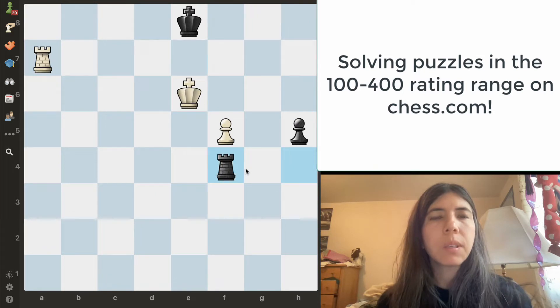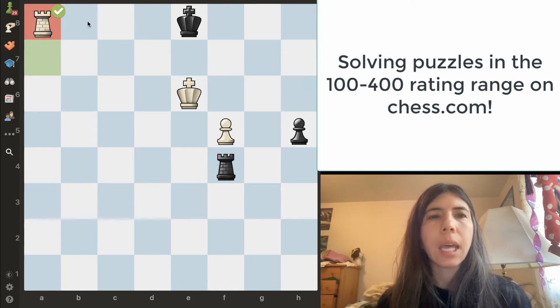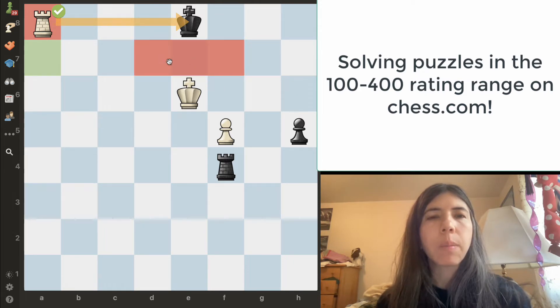In this position, I noticed that both kings are on the same line — they're one square apart. And I also have this rook on a7. Since this is checkmate in one, you know that the winning move must be with a check. We're going to go ahead and move the rook over to a8 and that's going to be checkmate. The rook is checking the king and the king cannot go to the 7th rank thanks to my king.